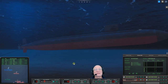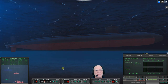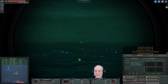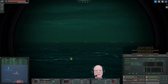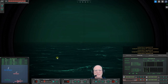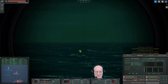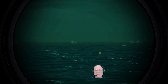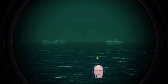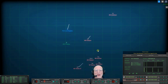That guy's at 116. Let's get right about there and shove that scope up. Lots of radar. Con sonar, Master Five is classified as merchant. We're foolishly screenshotting when we ought to be paying attention. Down scope. All right, we know where the targets are.